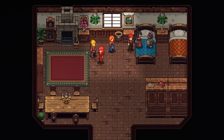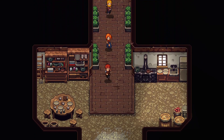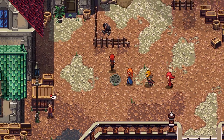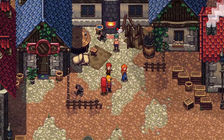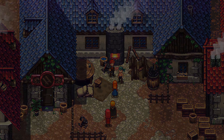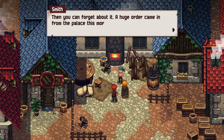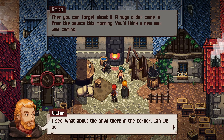Oh, you dirty pig. Oink, oink. Yep. Boring. Get access to this feature now. Cool. What's up, blacksmith? 'What do you want? Equipment? Have you ordered in advance? No? Then you can forget about it. A huge order came in from the palace this morning. You think a new war is coming.' About the anvil in the corner there — can we borrow it? I do have a bit of blacksmithing experience. 'Oh right, I read that. You invented the letterpress machine, right, Sir Victor?'